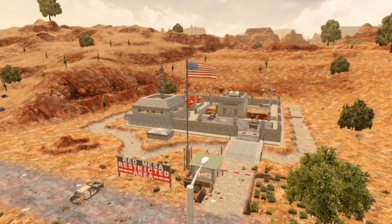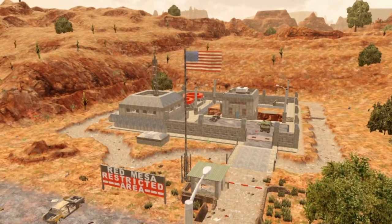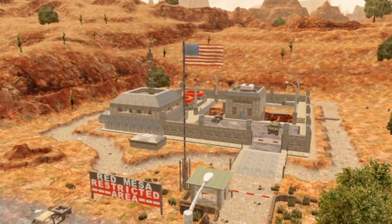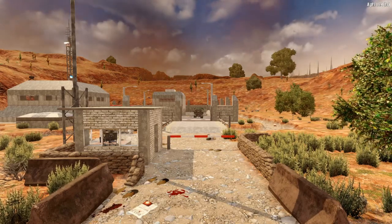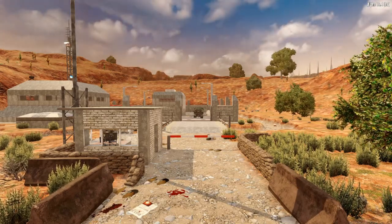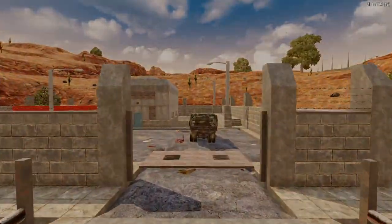If there were any place you'd expect to find survivors in an apocalypse of any kind, a military installation would be high on the list. There's nobody here to check our ID, so let's make our way across the bridge so as to avoid the rows of still-intact landmines, and take a stab at figuring out what's happened here.